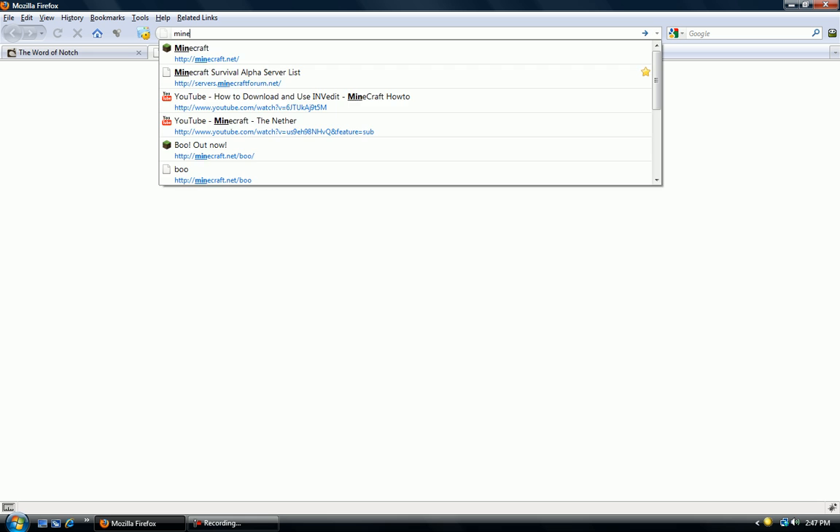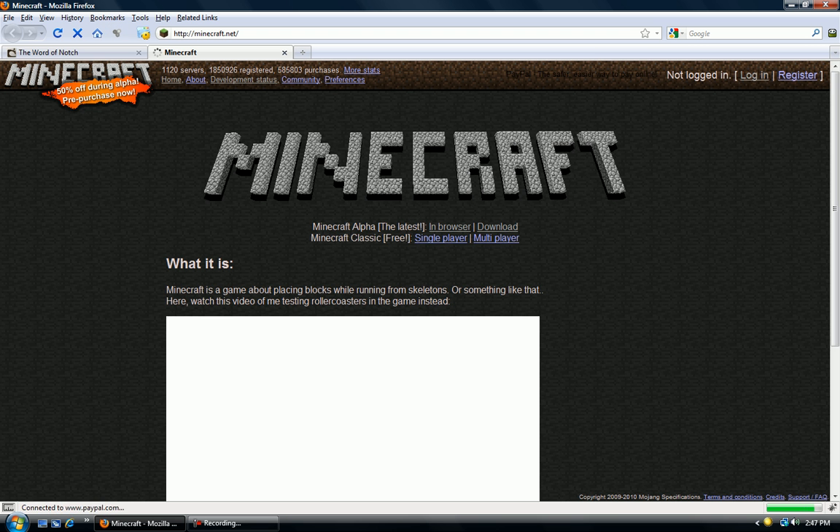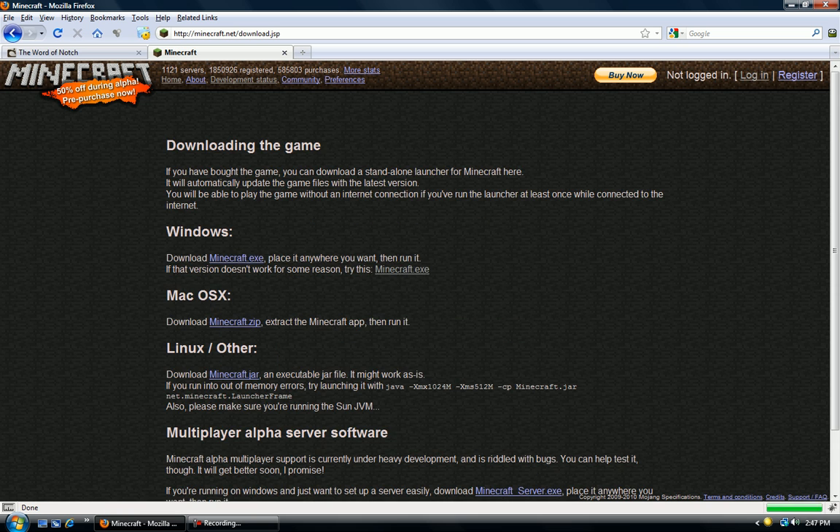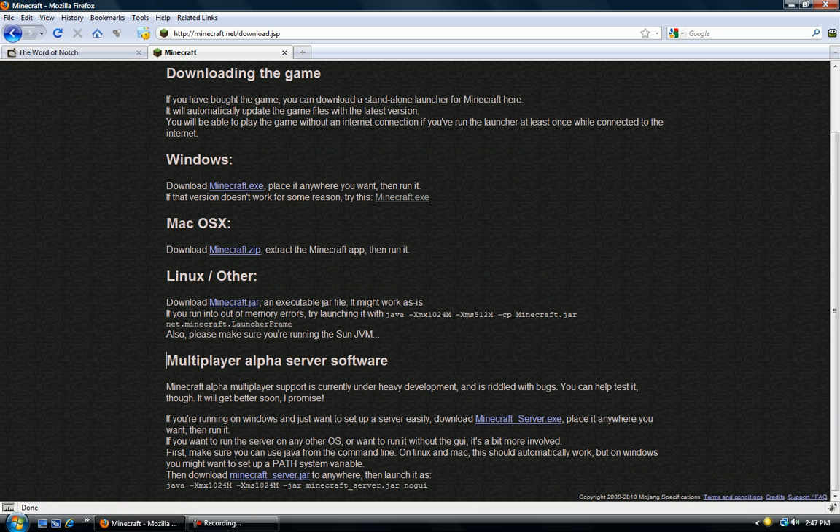Just go to minecraft.net, and then go to the download page. Scroll down to multiplayer alpha server software, and then depending on your operating system, you're going to choose either the jar file or the executable. In my case, I'm going to download the executable because I'm running Windows. So I'm just going to click it, save file.